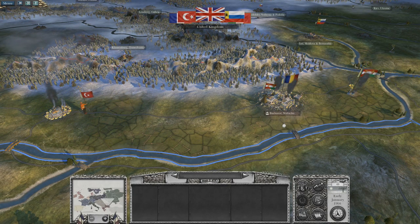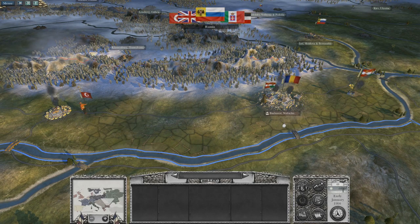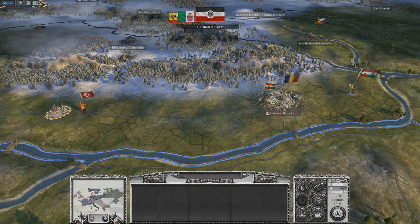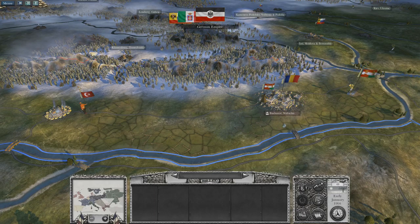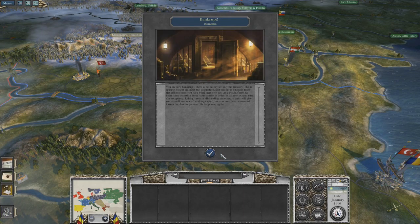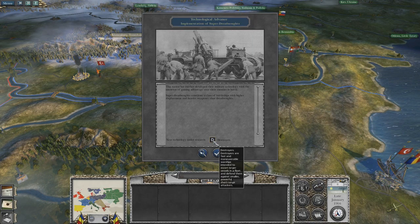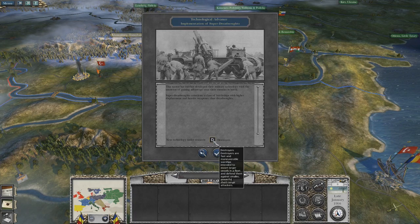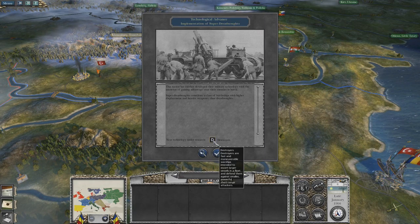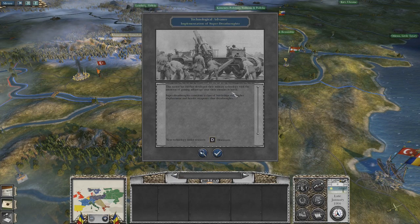Where did those Ottomans come from? I think the Ottomans just spawned on the left of the screen there, or they just moved in really quick. Looks like there's two armies of Austro-Hungarians and an army of the Ottomans trying to come up and besiege me. And yes, that makes me bankrupt. So we researched super dreadnoughts and next would be destroyers. The nation has further developed their military technology with the intention of gaining advantage over their enemies in battle.